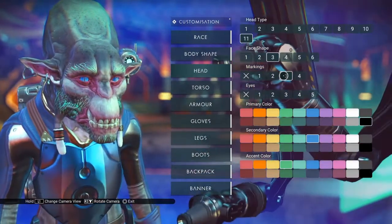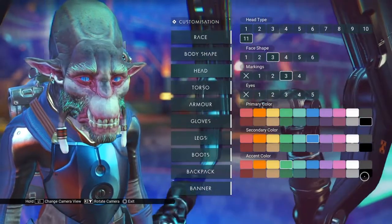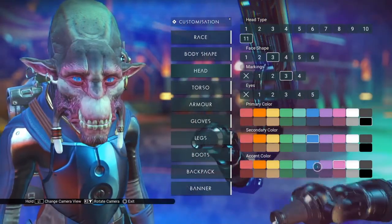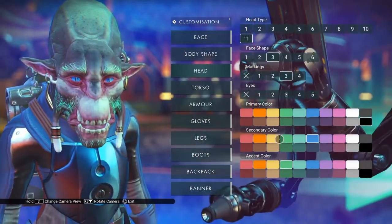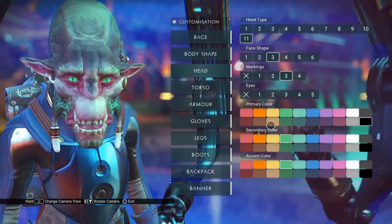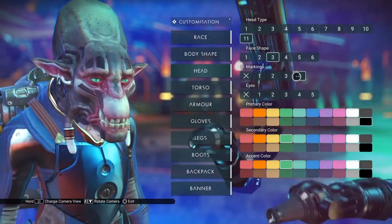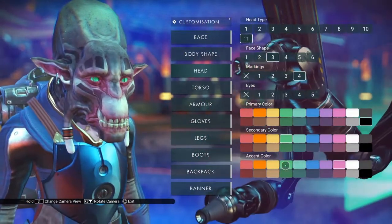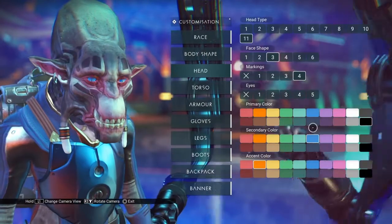Markings 3 is hair! I am so fond of this — I have not seen hair yet in this game. Unfortunately, you can't make it black; the blacks, whites, and grays are all various shades of gray. But if you want bright green hair, you can put bright green hair to match your bright green eyes. The markings 4 are tattoos. Unfortunately, you can't change the color of the tattoo — I really wish you could, I think that would be a lot of fun — but they've made that choice and so we have to go with it.